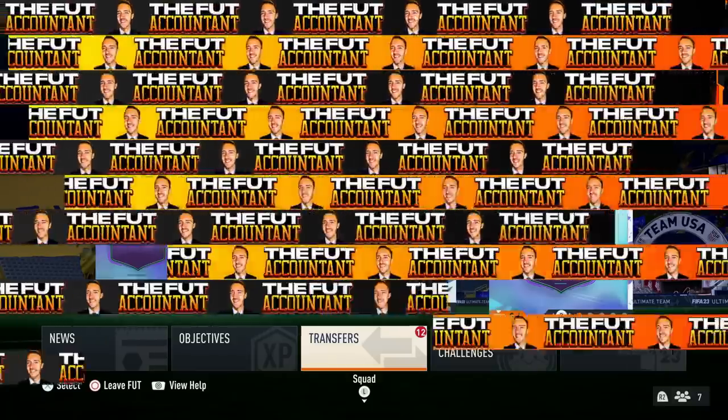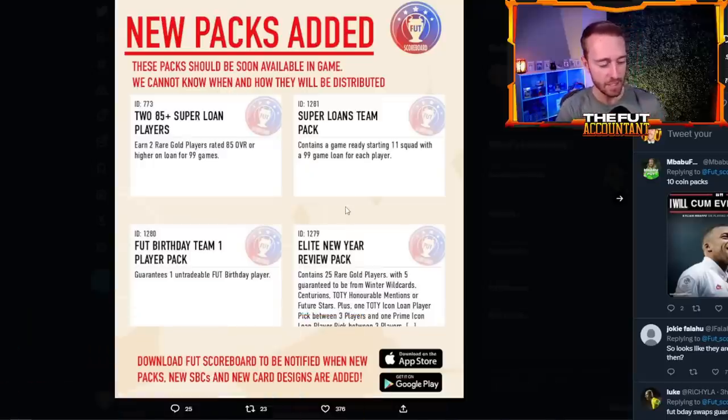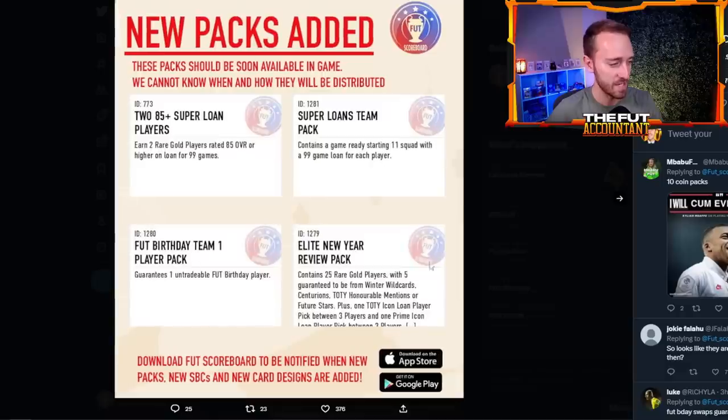One thing I think they might be doing is evident in the pack code. There are a bunch of new pack codes added in the past couple of hours — an Elite New Year review pack, a premium New Year review pack, two different New Year review packs. And inside these packs you see Winter Wild Cards, Centurions, Team of the Year Honorable Mentions, and Future Stars listed as card types.